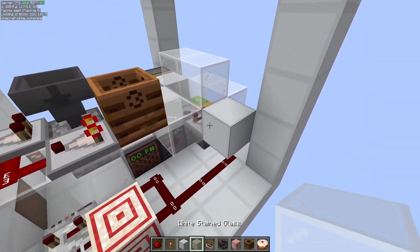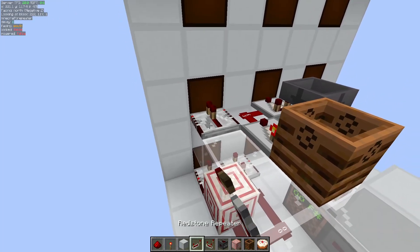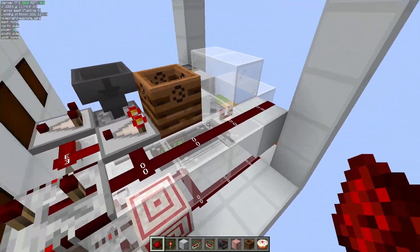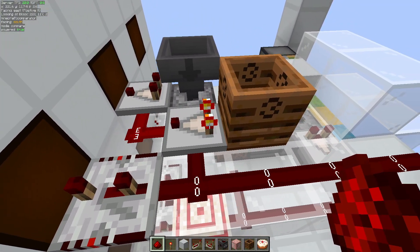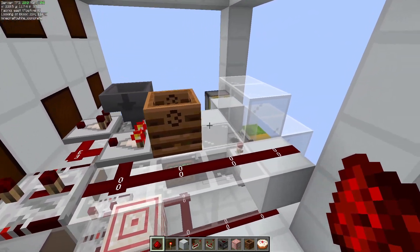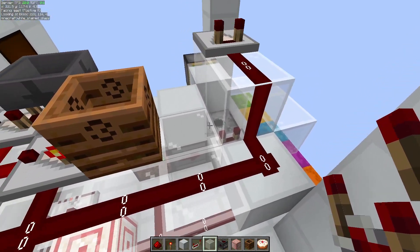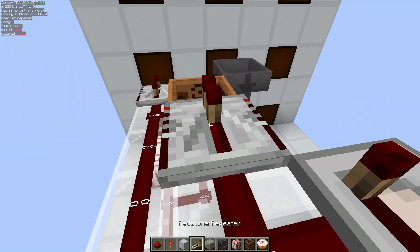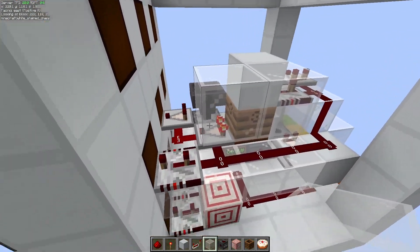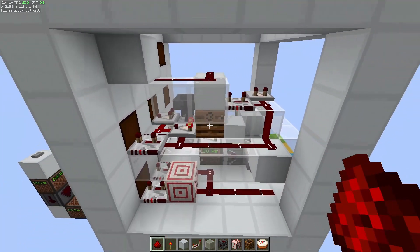Then we're going to take the middle one out like this, put a repeater on three ticks, and run some redstone down to that. You'll notice it does feed into this comparator here, but we'll never have enough signal strength to override the power coming out of this composter. We're going to run it up here and put a comparator going that way — we'll use that later. Add another support block, a repeater on three ticks coming out, a solid block, then two redstone, a solid block in front of that light, and run redstone on top of that.